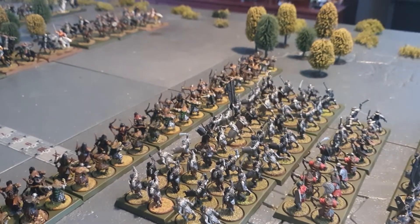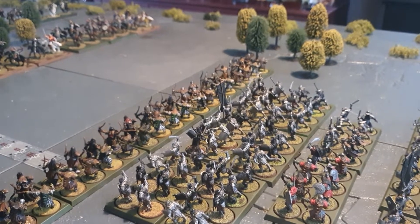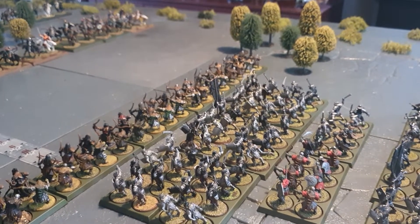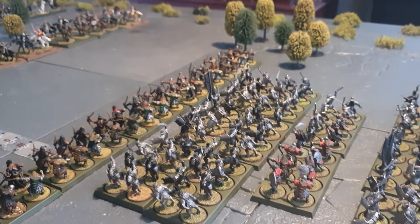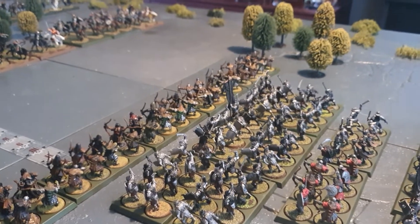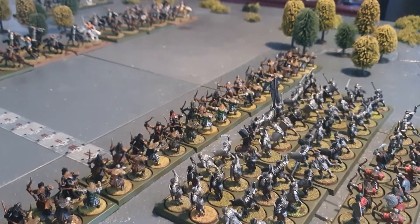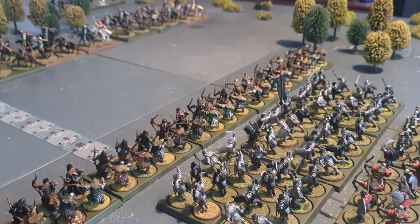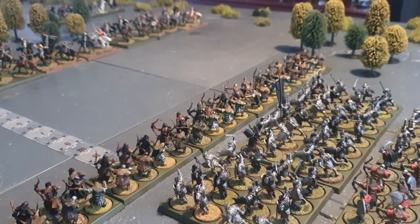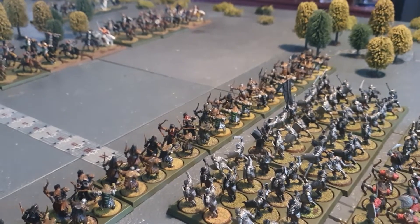Each point of might that's expended can be used to adjust a single dice score up or down by one, to a maximum of six or a minimum of one. In some cases when you're trying to hit, you need to roll two dice - say a six on the first and a four on the second - and the might bonus is added to both rolls. Importantly, you do not have to decide to use might until after the dice has been rolled. So if you achieve what you're trying to do, you haven't wasted your might.